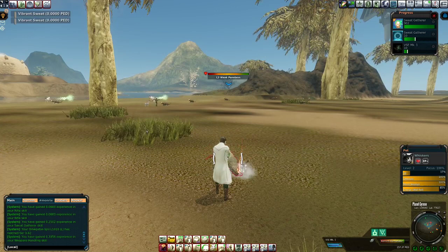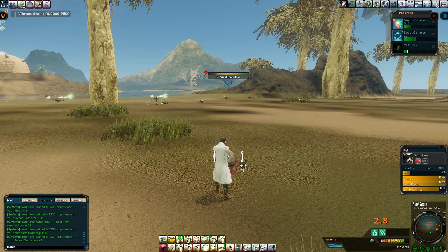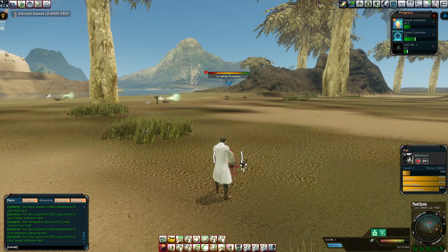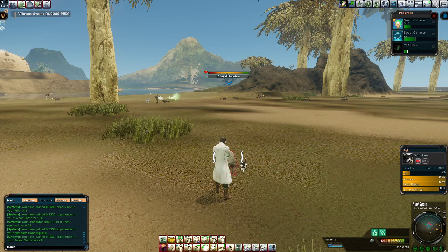If you're going to do strict free-to-play, sweating is going to be harder at first, but the way you could do it is: spend a good amount of time sweating at first, sell the sweat, buy shares, and use the money from the shares to buy the ammo to hunt. And then you're killing mobs in a more efficient way.